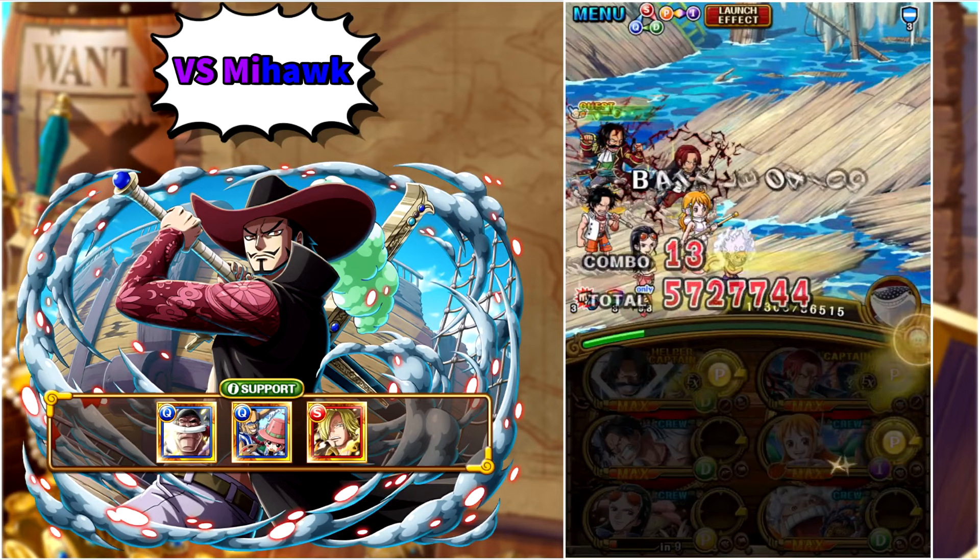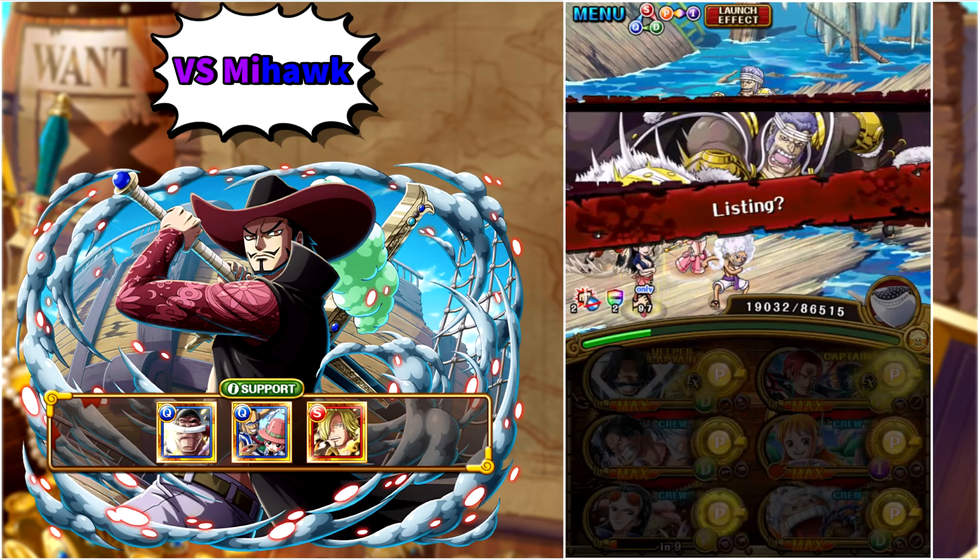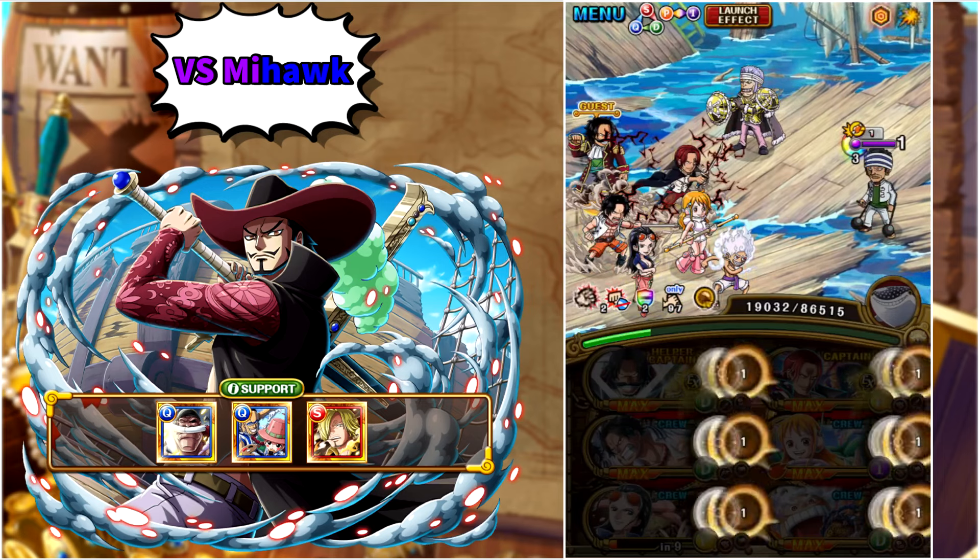The Bind in Stage 3 is removed because of Shanks as Captain, and Ace, the other unit in the middle row, can resist the Special Rewind so he's good to go.